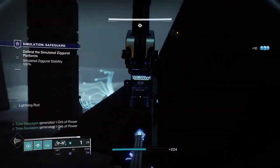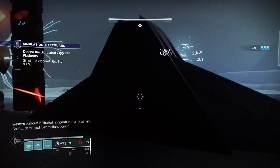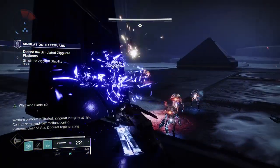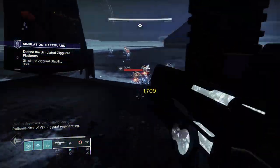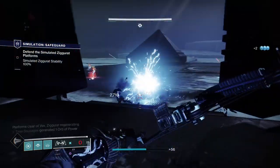If you feel overwhelmed and you can see the percentage dropping, remember you can shoot one of the floating vex cubes in the sky — what that effectively does is electrify and freeze the enemies to the spot, so you can then administer kickings while they quiver.